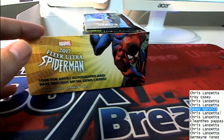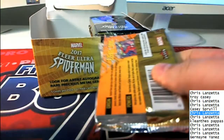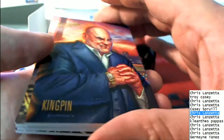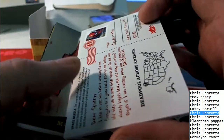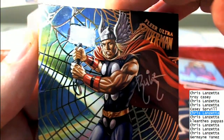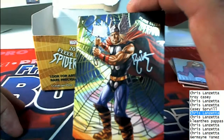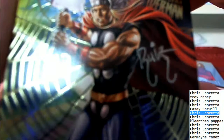That was pack number five. Here we go, pack number six out of the rip is Chris L — good luck Chris. There's Kingpin. Team Ups — all right, is this an artist's autograph? I believe that it is an autograph coming out of the break. That is definitely an artist auto! And pack number six, congratulations to Chris L — that is an autograph, man!